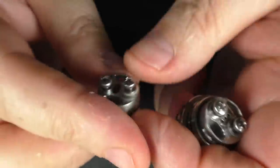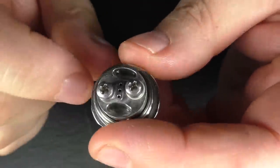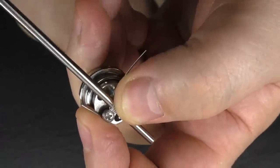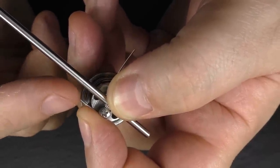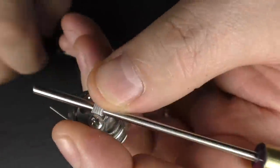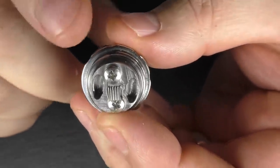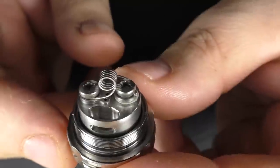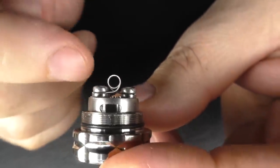Between the two posts right at the bottom you're looking at about 4 millimeters, and that's the same for both decks - you don't have more room on the direct lung one. Your coil is not going to sit in between the two posts, it's going to sit above. When wrapping, hold the coil in place on top of the screw with the wire wrapped around the post. This means when you go to snip the wires they'll be more in the way - same on the other side. This is a 0.8 ohm, 3 millimeter inner diameter PC coil - a mouth-to-lung specific coil - and this is the build I'll be running.